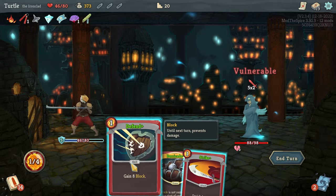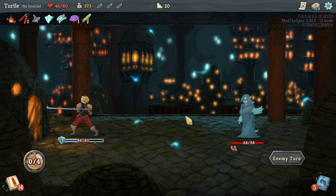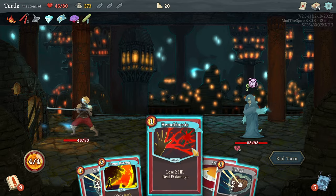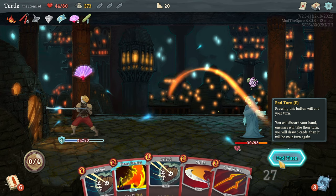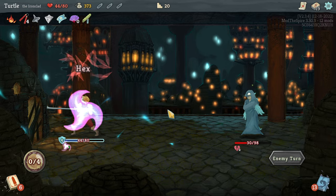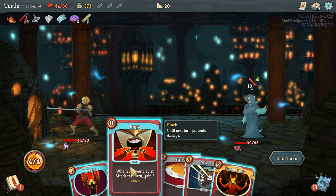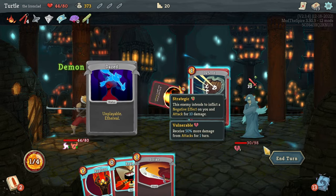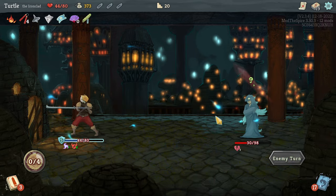I think I'd rather go for that and then gain a bit of block there than use Barricade there. Block all of that. I'm going to need to heal soon. Flame Barrier's nice. Health is definitely a point of contention here — it'd be nice to get some healing. There are a few cards you can get that give you healing. I think I'm just going to do that — doesn't mean I block all the damage, but I block some of it at least.